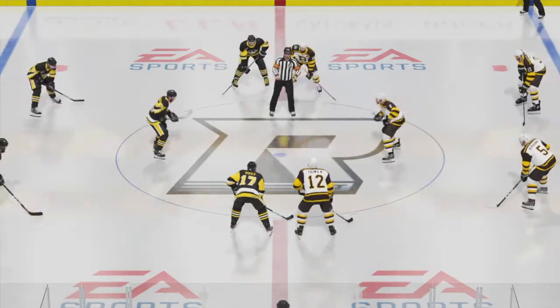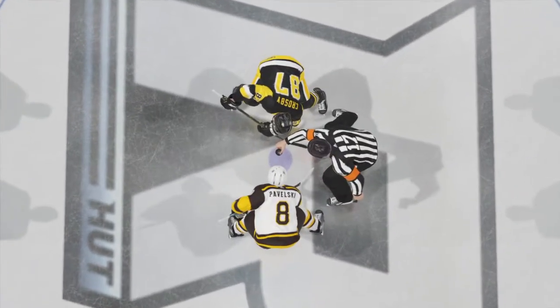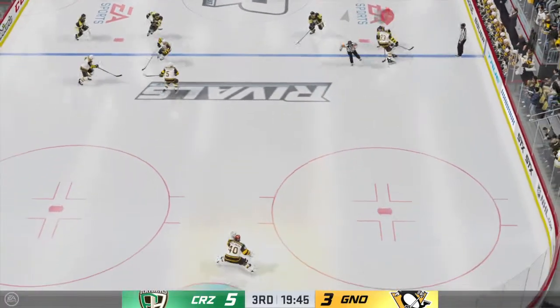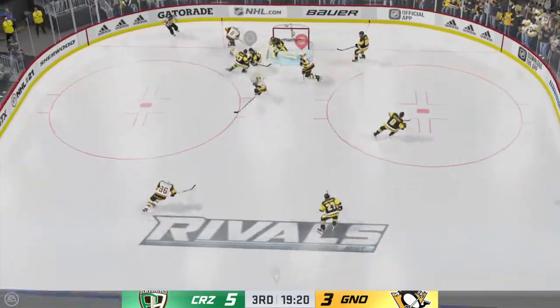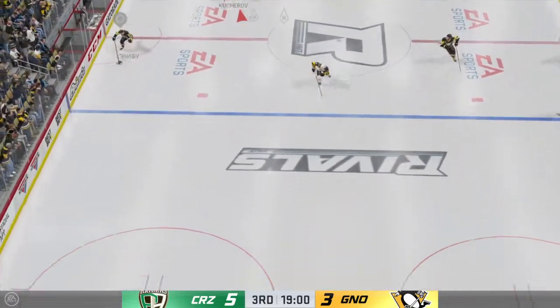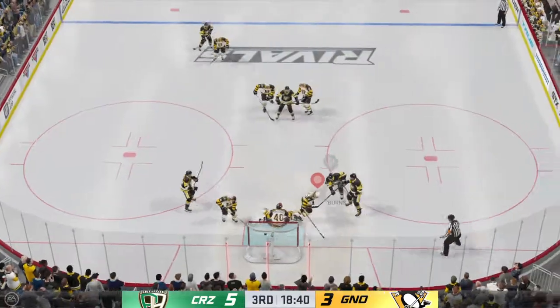All right, here we go — a big third period set to go. Ray Ferraro, James Cebulski bringing you all the action. It's been quite the night of fireworks thus far — let's see what this third period can do to keep up. We've got two periods under our belts, Ray. How do you see things? Pittsburgh's game plan really can't change or shouldn't change too much. They've owned time of possession. Scores — Brent Burns!